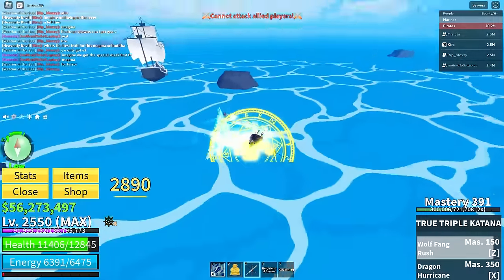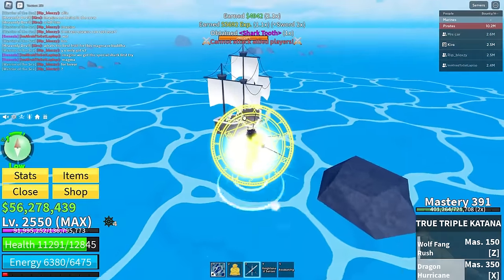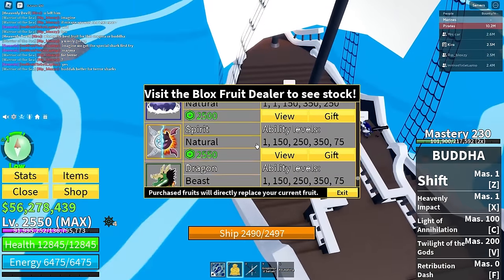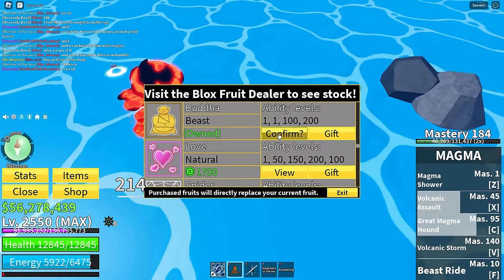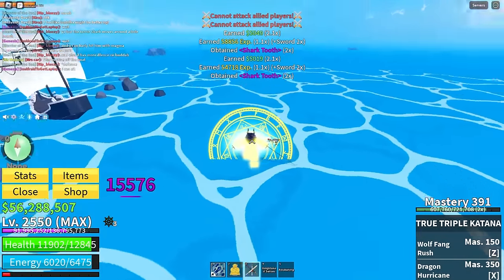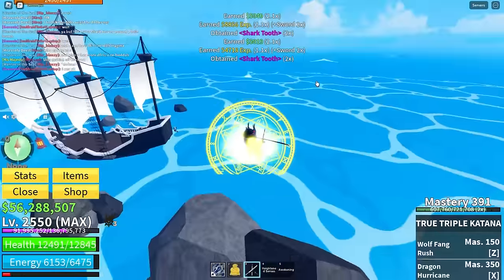Here's a shark — okay, I do need to beat up one of these. Nice, we got a shark tooth, but I need a lot more. People are telling me to use magma over buddha, so I'll try magma, but honestly I think I'm going to stick with buddha. Let's go beat up these other two sharks.